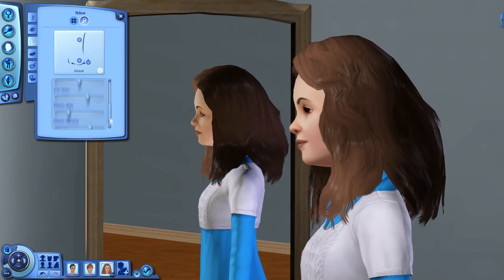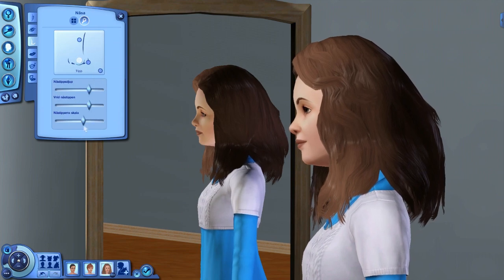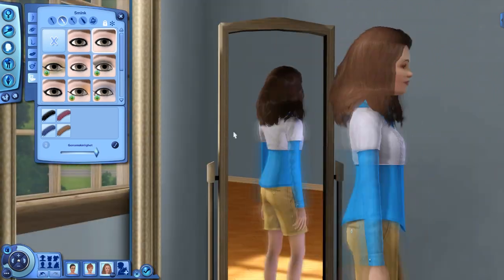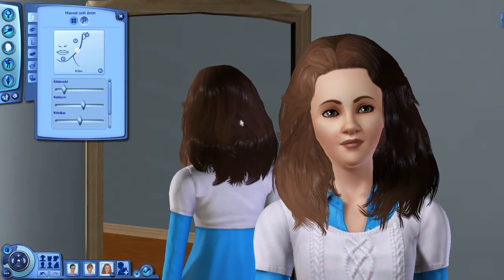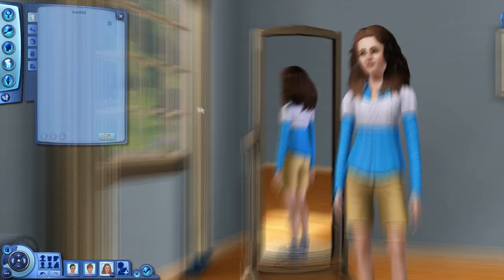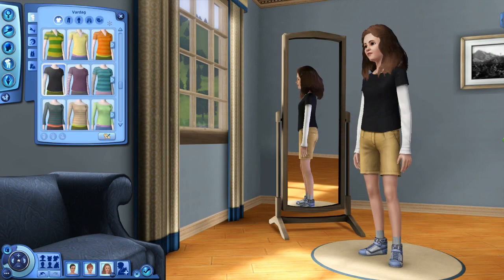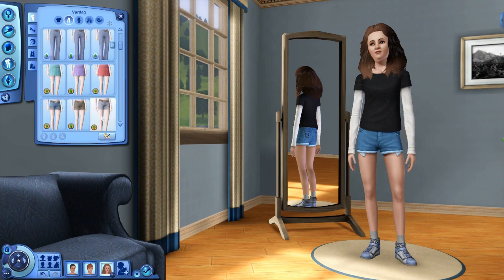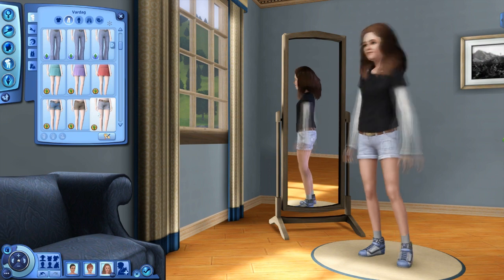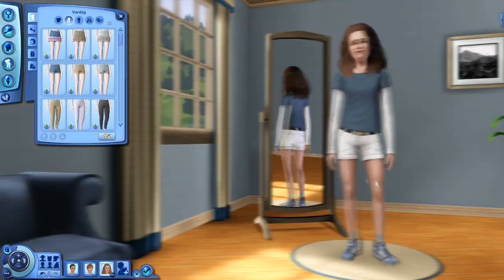I had to create an extra sim really quickly, and that sim we are actually going to kill later — that will be fun! I don't think we'll do it in this episode though, it will be in the next one. As you can see we are creating Hermione. I really like the hair — I think it comes from the Showtime expansion pack. After we kill that sim, it will just be Harry, Ron, and Hermione as teenagers living in my latest house.